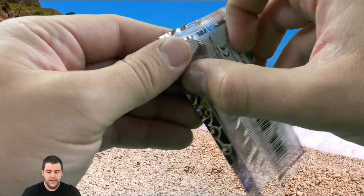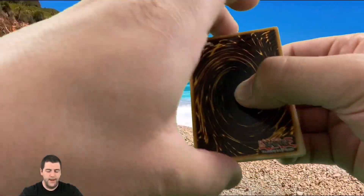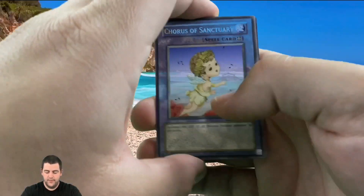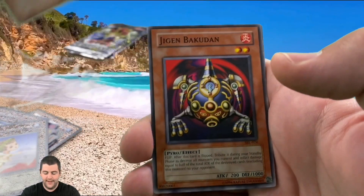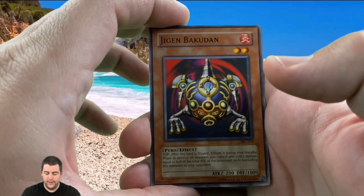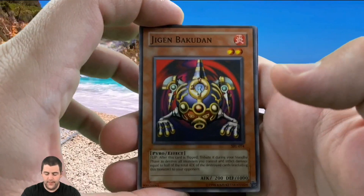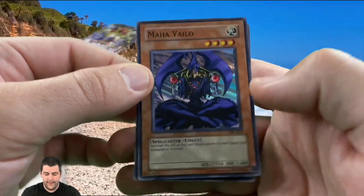Let's go into Spell Ruler — I think it's really cool that they included Spell Ruler instead of Magic Ruler, so it was a pretty unique difference. Chorus of Sanctuary, Electric Snake, Jigen Bakuddin — which we all know was used by Pegasus.